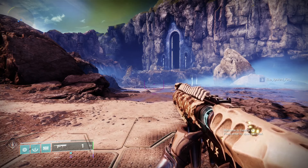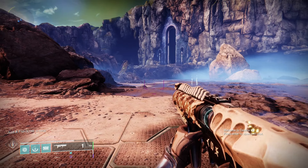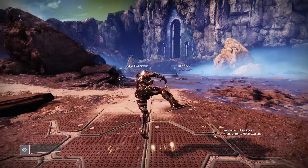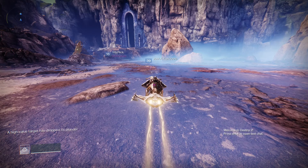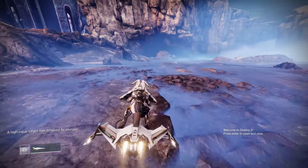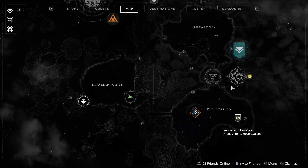Starting off before we actually get into the Ascendant Challenge itself, I'm going to be showing you guys where Petra is for this week, due to her location being pretty integral to whether you're in the correct load zone for the Dreaming City. You start off in the Dvalian Mist and then you are just going to want to Sparrow off into the Strand. You can ignore mobs, etc., while you're doing this and even mark her on your map.